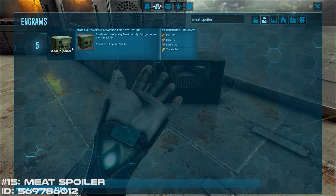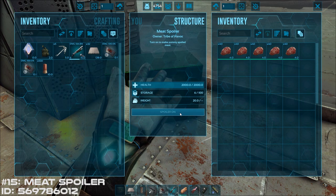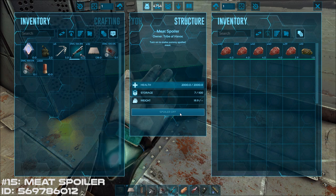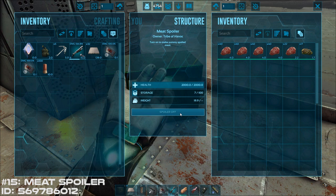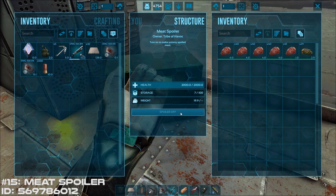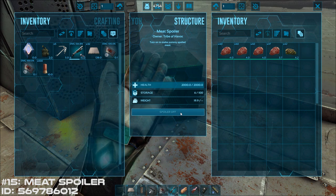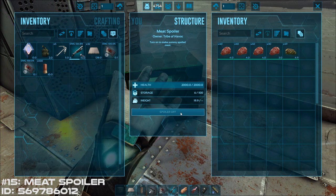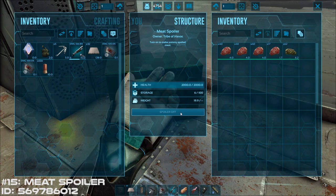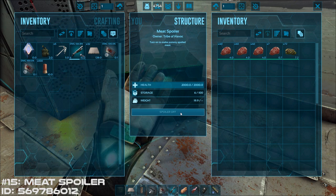Starting off at number 15 is the Meat Spoiler mod, which allows you to quickly turn raw meat into spoiled meat. This mod will end up saving you a lot of time when it comes to crafting narcotics and other materials, especially in the early game. I might have put it up higher on the list, but it plays this annoying music whenever it's turned on. And I don't like that.